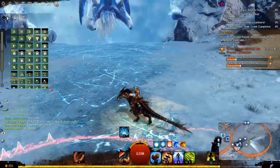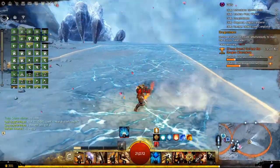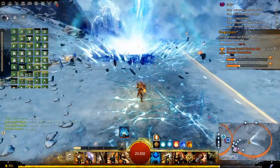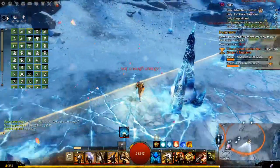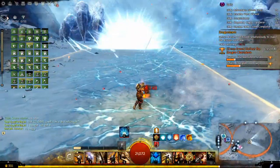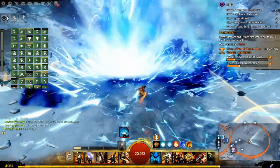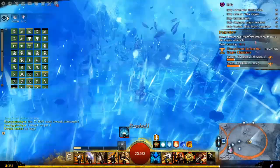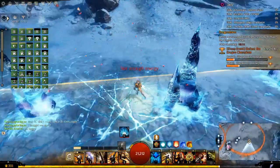As soon as the AoE appears, get inside it, face Jormag, and hop off your mount. A blue cascade of ice will start coming towards you. Just before it reaches you, double dodge directly into it. Hammer your dodge key as fast as you can until your endurance is gone. If you're lucky, you might even get two or three evades per dodge. Repeat until you are cooler than cool.